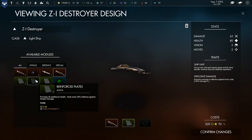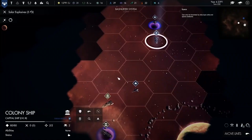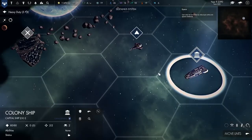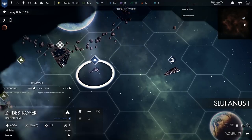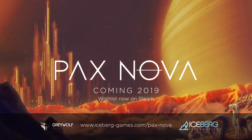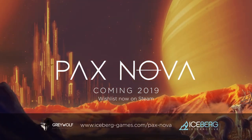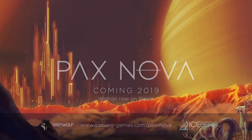But watch out — you're not out here alone. In space, you might encounter enemy factions, star bases, pirates, or even alien creatures. Sooner or later, you're going to have to fight, and if you win, you'll be richly rewarded. Thanks for watching. We can't wait to show you more of Pax Nova when it launches into early access later in 2019.